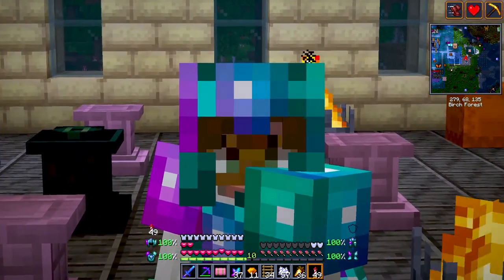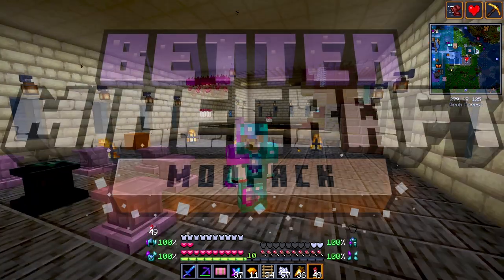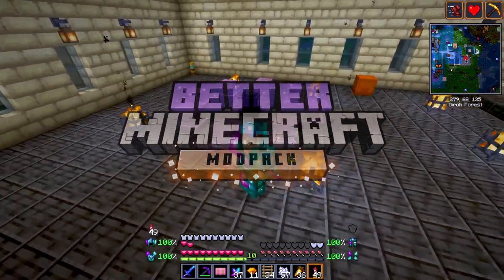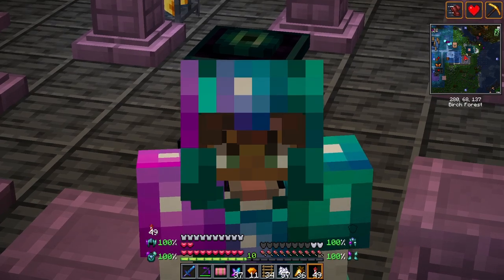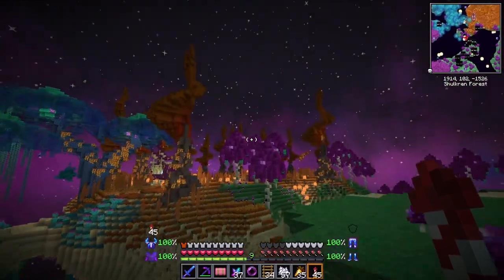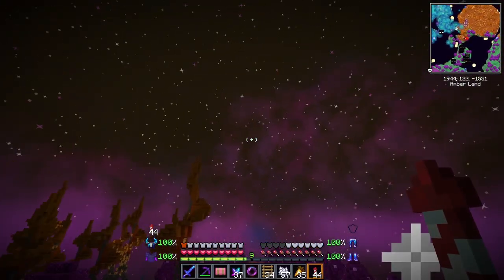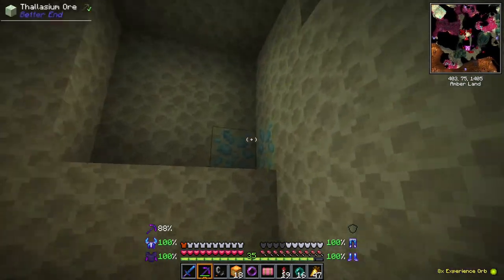Welcome back, Shadow here. Today I'll be teaching you how to craft the Crystal Light Armor and Elytra in the Better Minecraft Mod Pack. I will show you step by step how to gather the necessary resources to craft this powerful armor. First, you will need to collect raw amber from the Amberlands biome. This will be used to craft the Crystal Light Armor set and Elytra.